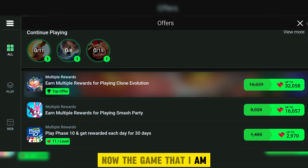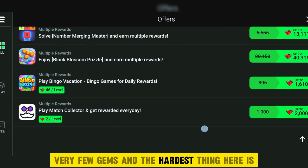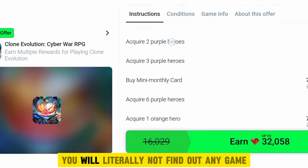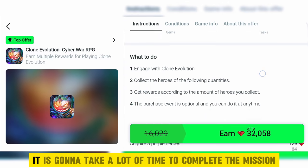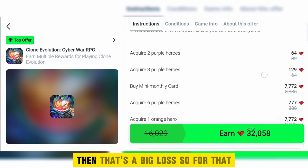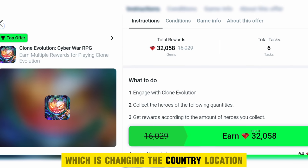The game that I am seeing right now is showing very few gems and the hardest thing here is completing the mission of the game that you selected. You will literally not find any game which is very easy. Most games are easy but it is going to take a lot of time to complete the mission, so with this many gems it's a big loss. The solution is changing the country location.